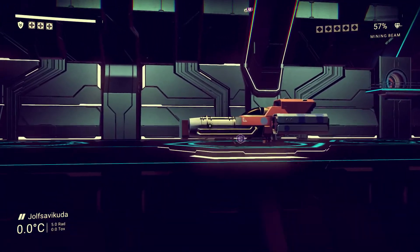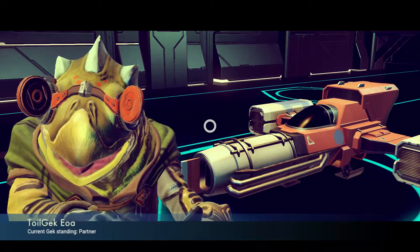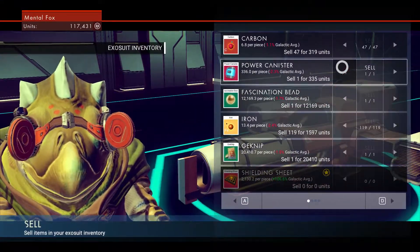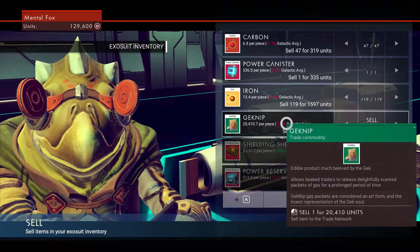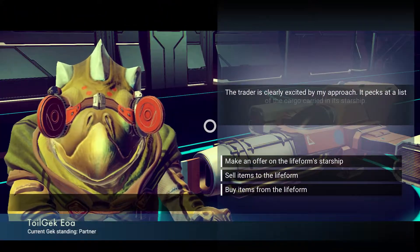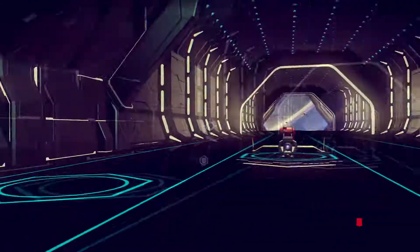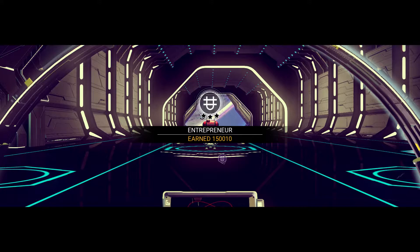Let me see if this guy that just flew in is the same way. Hey dude, like your glasses. We don't know any of his words. Sell items — yeah, same price for all this crap. I'm gonna sell these just to get them out of my inventory, same with the gecknip. Oh okay, we got an achievement for that. I don't want to buy anything from him either. Journey milestone accomplished — Entrepreneur. We're earning all kinds of money but we're gonna need a lot more.